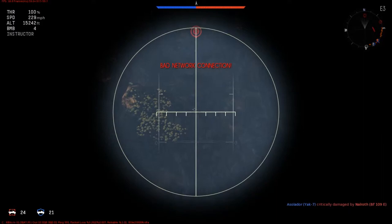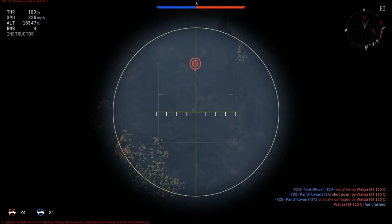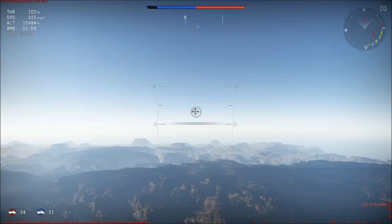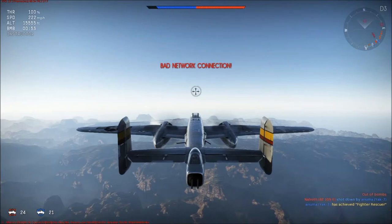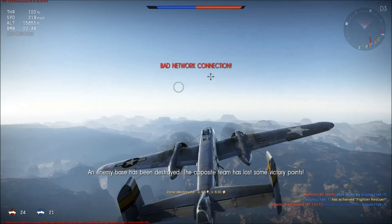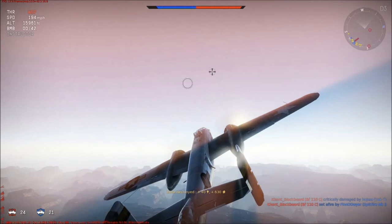We're coming up on this next target — should be a pretty easy target to bomb. Looks like they're leaving us alone for a change, so we're not getting swarmed by fighters. There's the network connection again. I thought I had dropped all four bombs — I hit the space bar, which I have set to my bombing — but because of the network connection, I just got two and missed some of them.